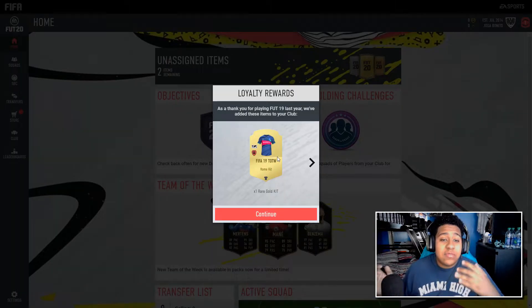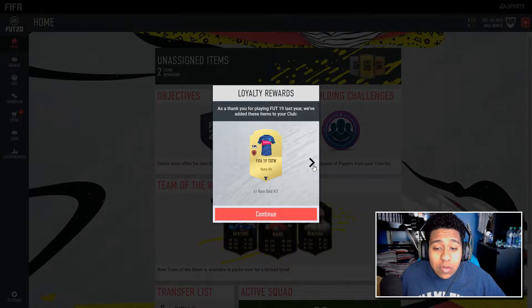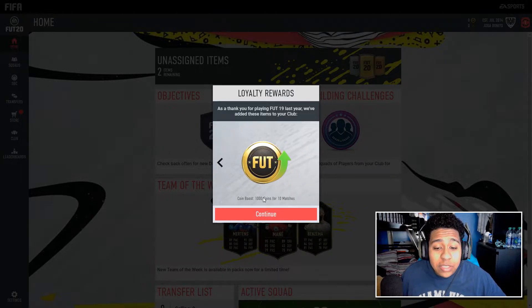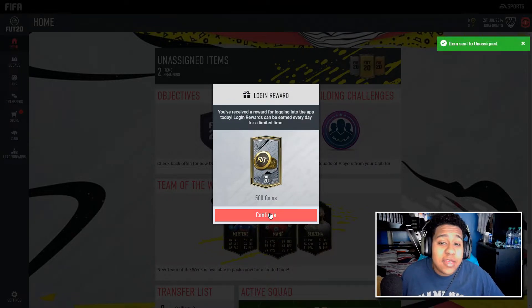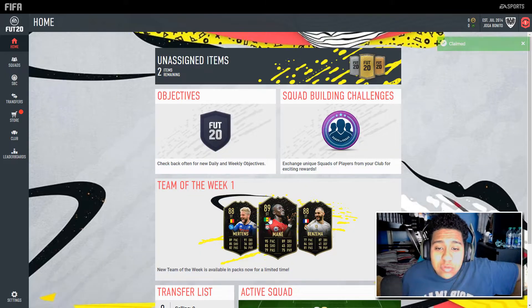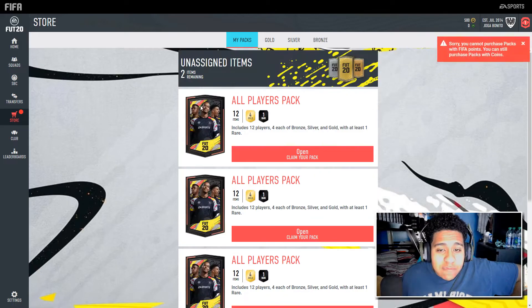So our club is basically complete — French squad, Pogba, Man United home kit, Juventus away kit, and our logo. We also have some rewards for playing FIFA 19: one rare gold kit, another rare gold kit, a four all-player pack, one loan reward player pack, plus a thousand coin boost for our next 10 matches. We also get 500 coins just for logging into the web app. It looks like we did purchase some FIFA points as well.